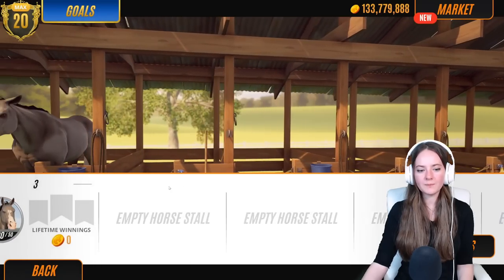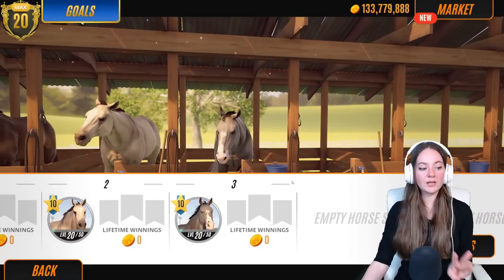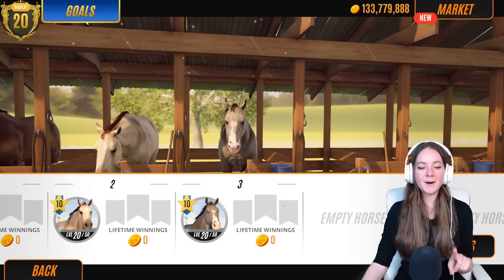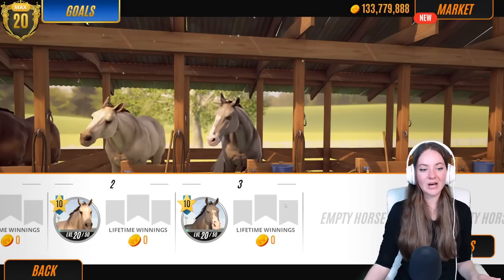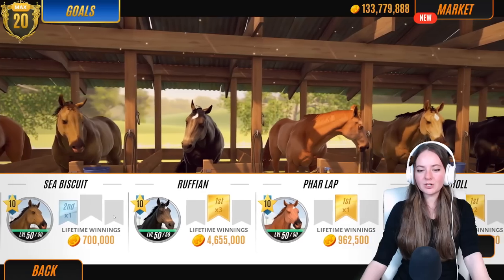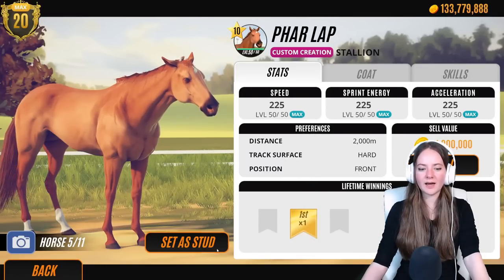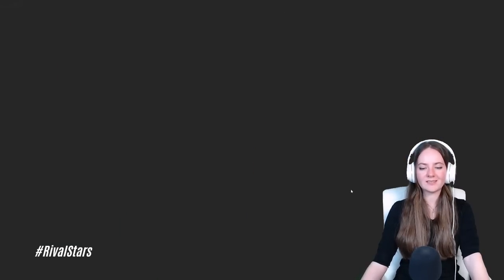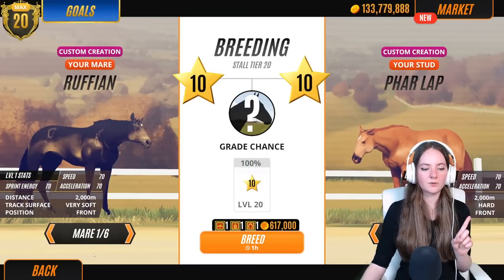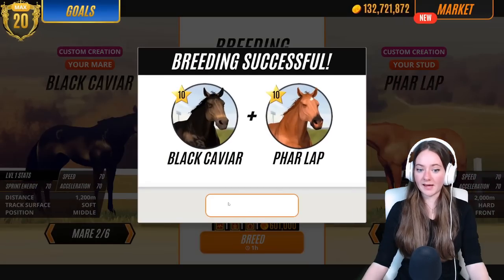So we have three untrained horses. Counting the empty stalls — one, two, three, four, five, six, seven — I think I'll do three more breedings. This will be a short video but I'll train them all, and next time we'll breed them as well. Actually, I want to change the stud. We've had Secretariat, so maybe we should go for Phar Lap. Let's go — we'll set stud as Phar Lap. Maybe Tiger Roll as well, even though in real life Tiger Roll was a gelding.